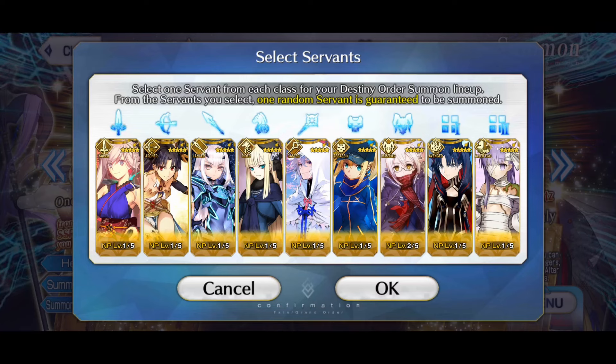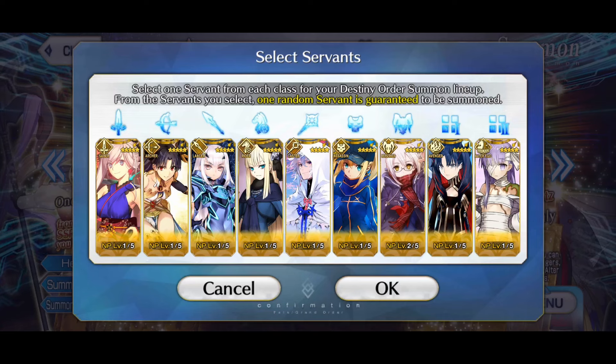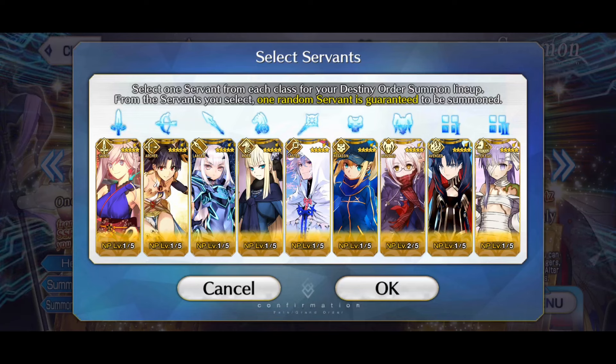For Caster we have Merlin — he's still a good support, not the best these days, I don't really feel like I need more Buster supports, but he's a funny guy and a cool character I like, so yeah, let's go for him. I was also thinking about maybe another upgrade for Castoria, but from NP2 to NP3 she only gets about five percent more attack on her attack buff, which is kind of negligible. For Assassin it was one of the easiest choices — MHXA is by far my favorite five-star Assassin.